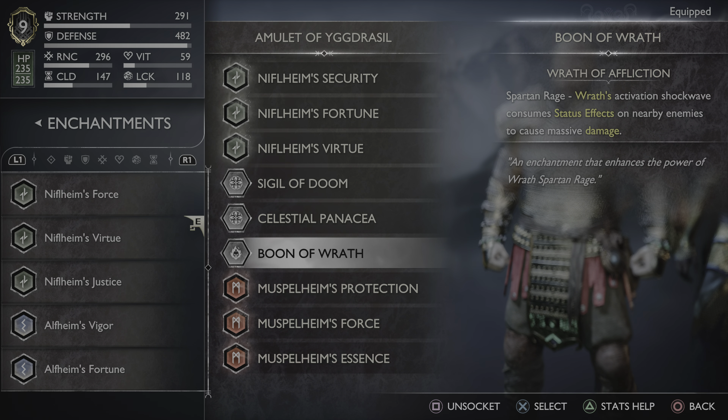Moving on to Freya's armor — obviously her armor is purely aesthetic, but if you want to fully match my build, I use the Queen's Armor. You have to defeat the Valkyrie Queen in Muspelheim. The Queen's Roar runic attack also comes from defeating the Valkyrie Queen.